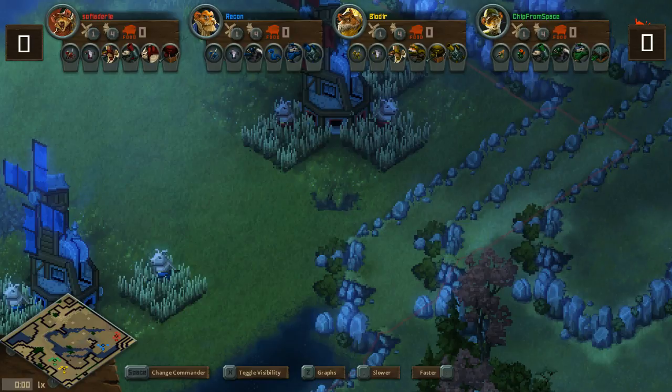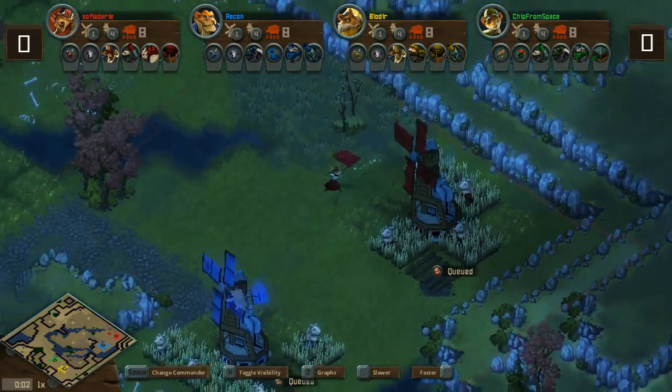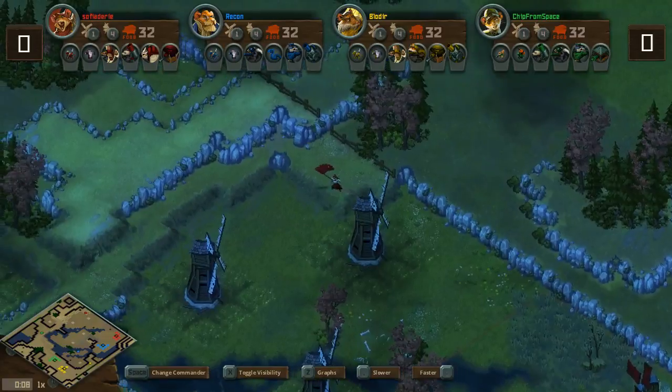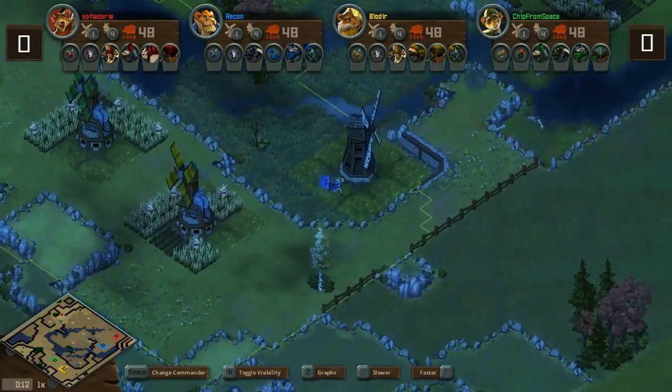It's going to be game number one here at Faction Frenzy 4. Welcome to the arena. On the right side of the map we have Sophia Deary and Recon. Meanwhile on the bottom side we have Blow Deer and Chip from Space.